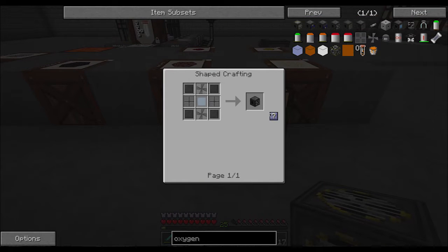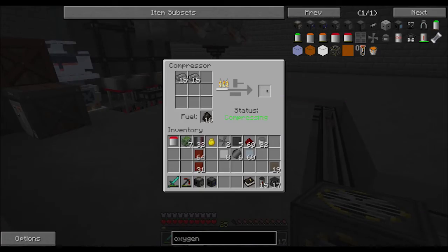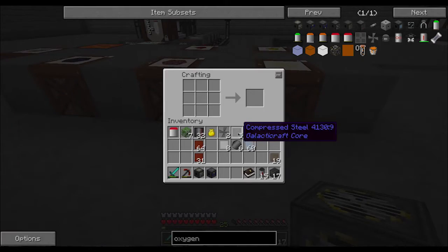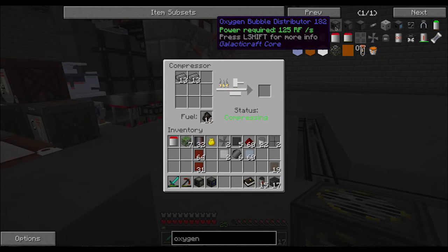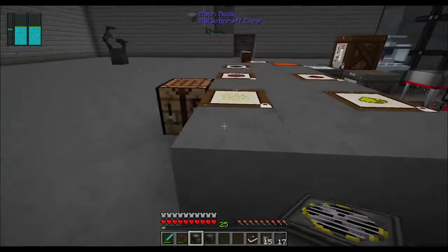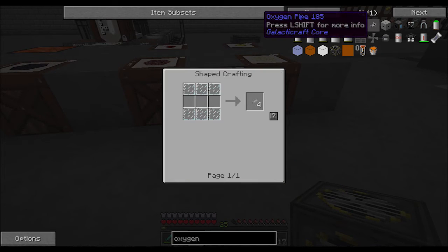It looks like I may need some compressed tin too - that's the vent. There's another one. Compressor - I do have bronze on me, good. I think it was aluminum, we'll find out in a second. Okay - oxygen collector, oxygen compressor. I am going to make an oxygen bubble distributor, because why not. I will need more of this.